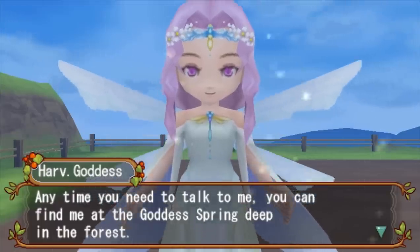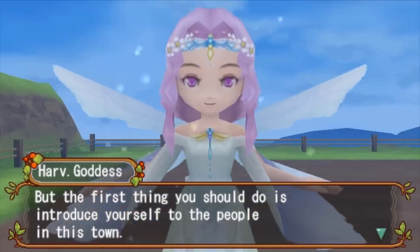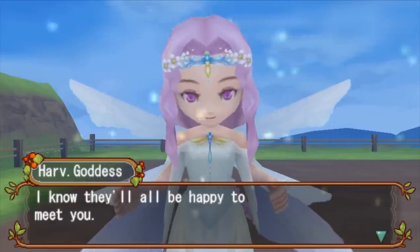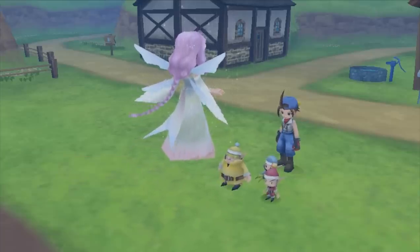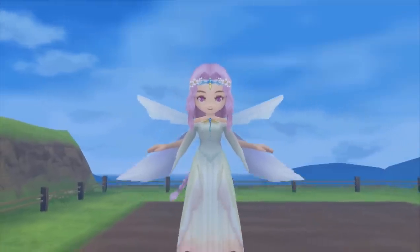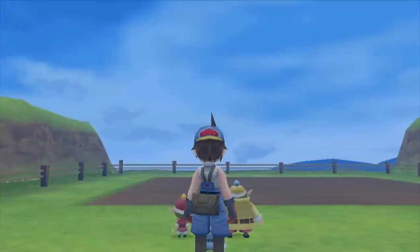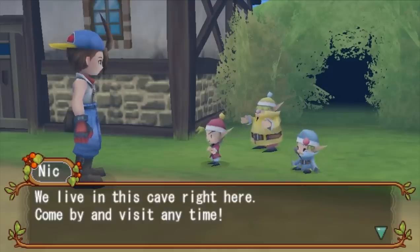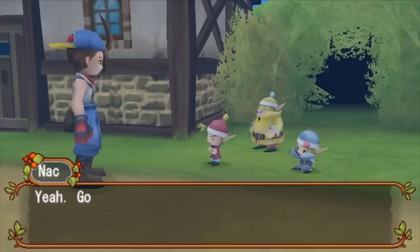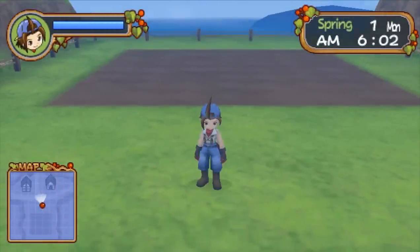We're going to need to see the Harvest Goddess at the Harvest Goddess Spring eventually. We do need to befriend her for one of the ending paths, and befriending the Harvest Goddess in this game takes forever, so we should start that early. We'll also make sure we introduce ourselves to everyone around town. There's also the Harvest Sprite Cave right next to our tool shed — there is one really helpful thing that the Harvest Sprites do, but we'll get to that later.